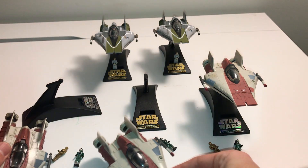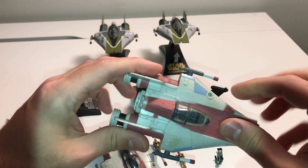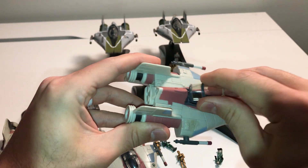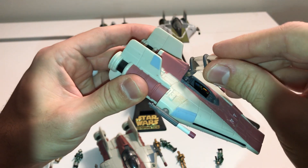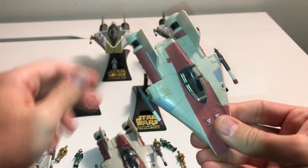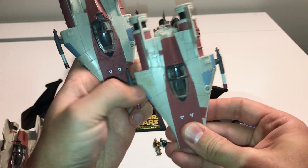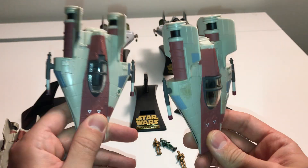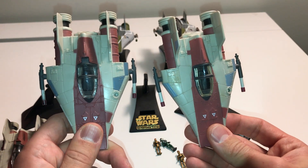Then you have the clean version with the hidden canopy. This one doesn't have a hinge — it's actually a slide-out version where the canopy slides out and goes inside. The hinge is hidden, and it's kind of a pain to get in and out. This is the standard clean version with just a little sticker wear. There's a slight difference in paint coloring, but the biggest difference overall is the hinge mechanism.